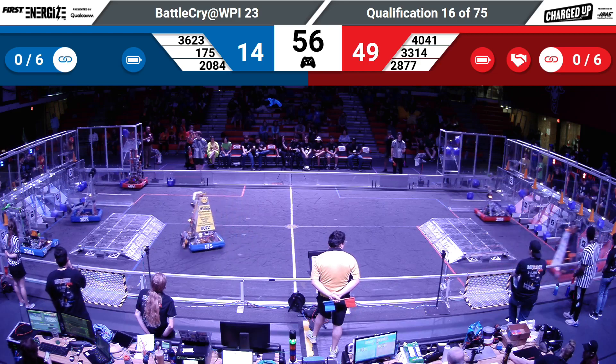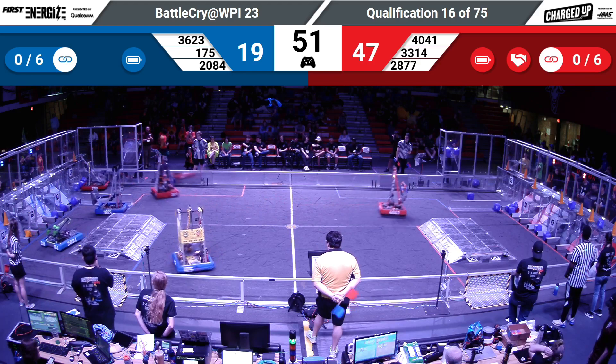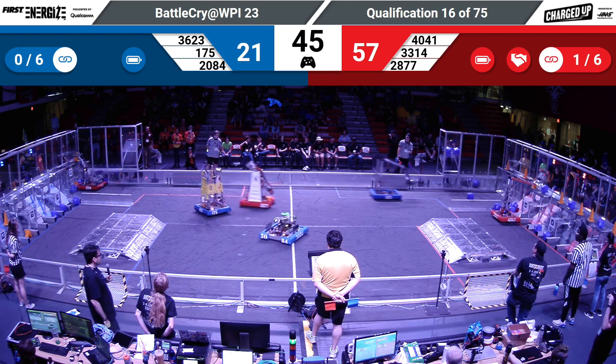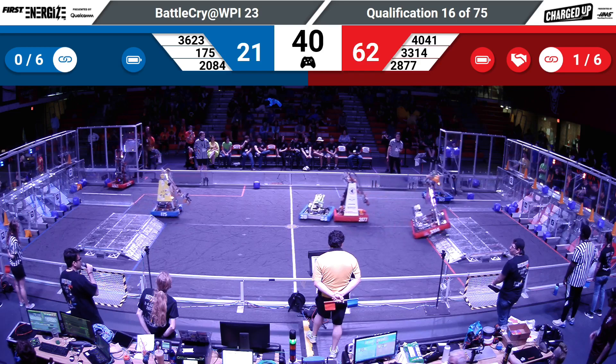Blue Alliance looking to start some of that momentum. And as they do, 20-84 places two cones on the mid and low rows, and their partner, the Terror Bots, dropping a few cubes as well. As we approach the endgame, teams starting to think about how they want to handle the dot.